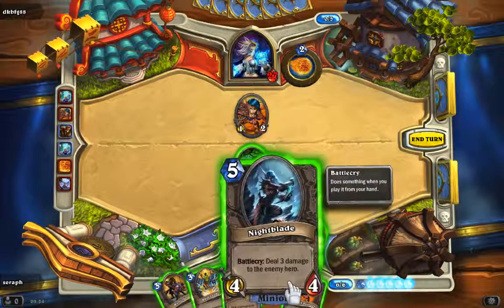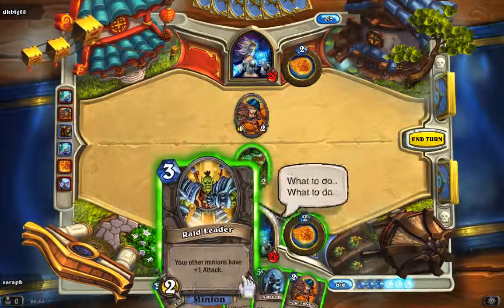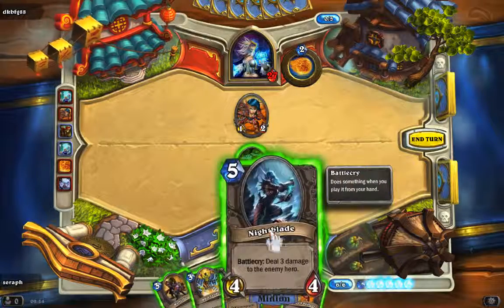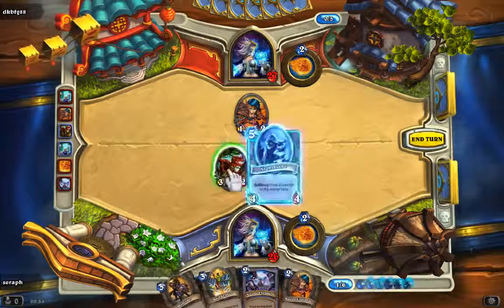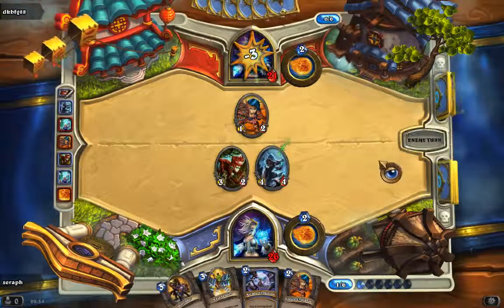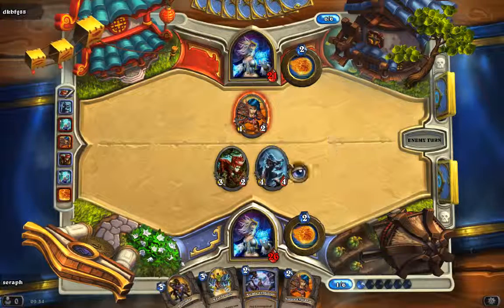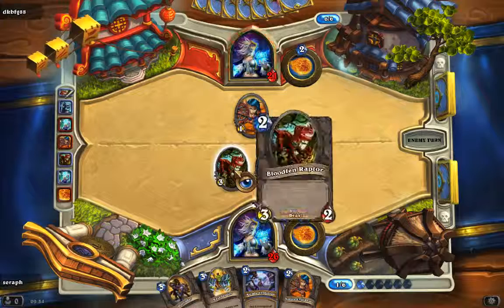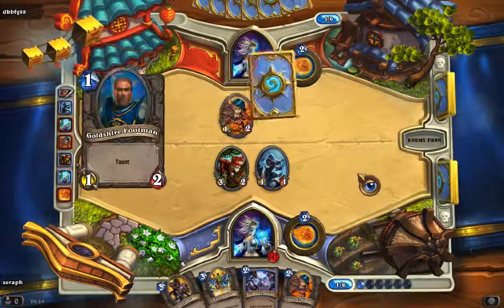What to play — shall I play this one or this one to draw an additional card? I guess I'm going to drop down this one and attack him in the face, dealing him some damage and taking him down to 21 health.